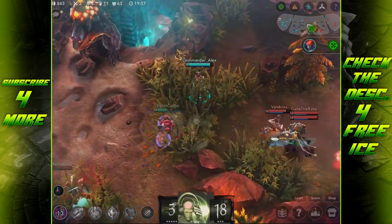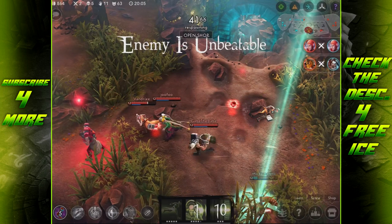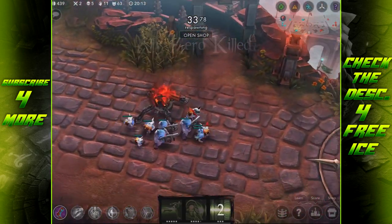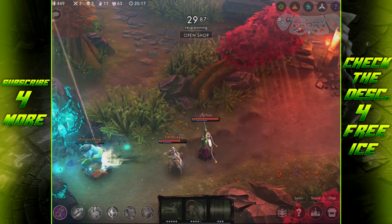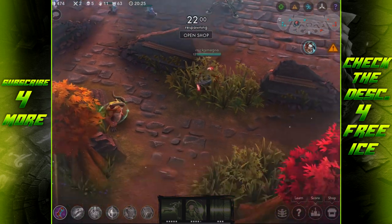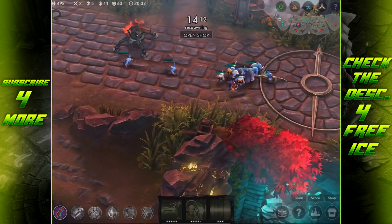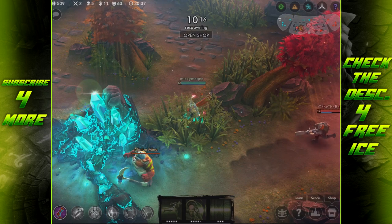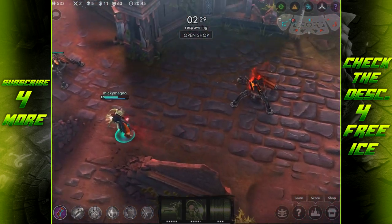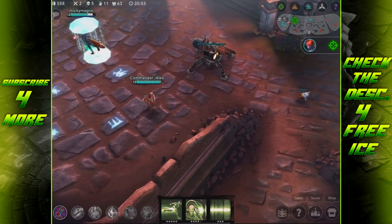Moving on to hero balance changes - Koshka got some really interesting changes. Her armor and shield are now reduced in half, up to 64 at max. Twirly Death has a boosted attack damage reduced from 50/85/120/150/250 to 30/55/80/105/190, so that attack damage boost isn't going to be quite as strong and won't scale as well either. But it now has an 80% crystal ratio rather than 35%, so a crystal Koshka is still going to hit incredibly hard with Twirly Death - possibly even harder than before.